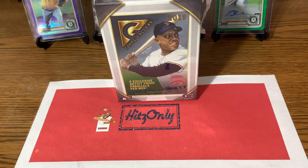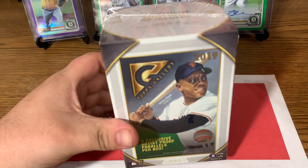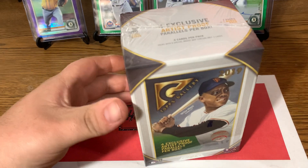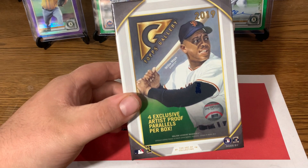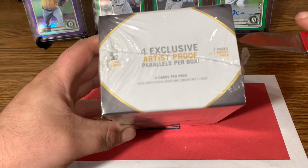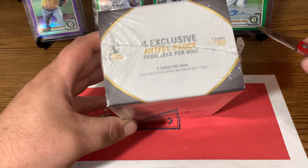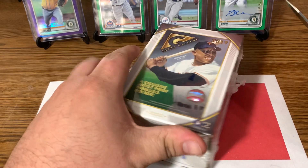What's up y'all? It's only back again. We just have a quick retail blaster rip today — 2019 Topps Gallery. We're looking for the Vladdy, Tatis, Alonzo, all those 2019 rookies. There are four exclusive artist-proof parallels, so I guess that'll be the extra pack. We got seven packs plus a bonus pack, 32 total cards. We got Willie Mays on the cover. Let's get to it.